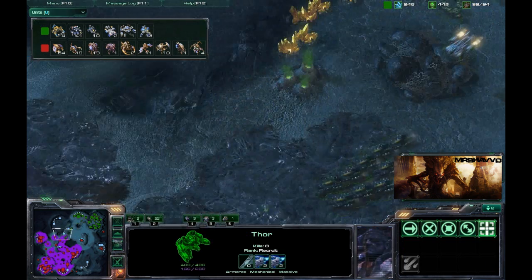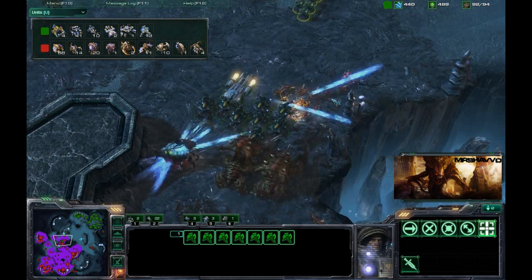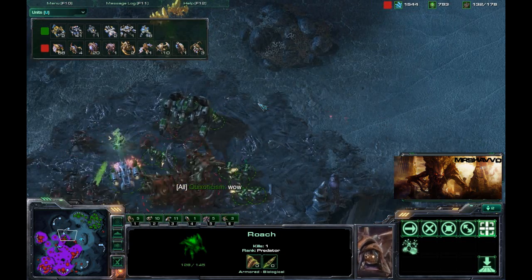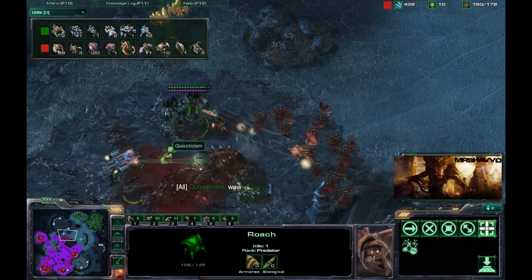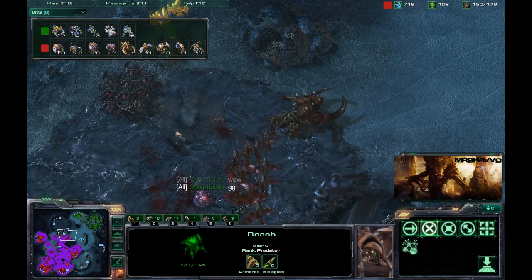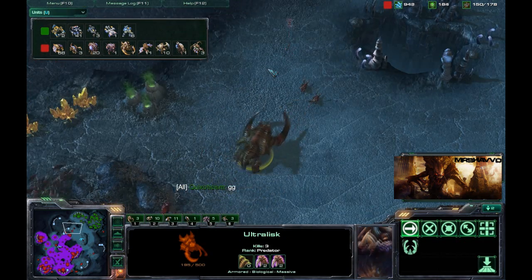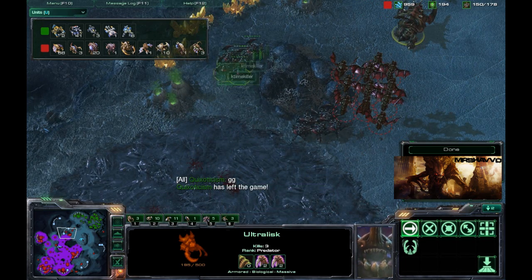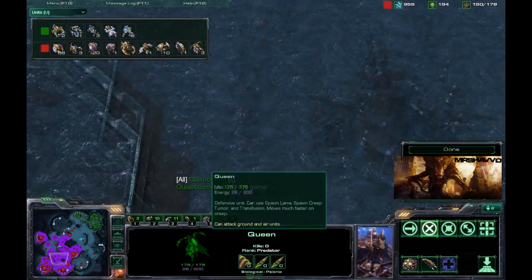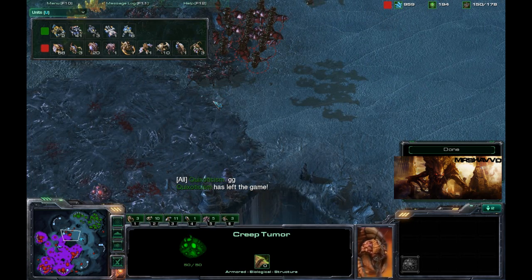Here comes a big push by Quix — he's got about nine Hellions. Here it comes, going to get a good surround. Here comes the Ultralisks trying to take off these Hellions, accompanied with Roaches — just mowing through the rest of the Marines. The Mutalisks come up and take off the rest of that Thor, so pretty much no match. Only lost a few Roaches and one Ultralisk. Quix calls GG as he realizes he cannot take on this force. Really good play by TimeKiller — good Creep spread, tons of Hatcheries, and he was able to come out with a win. Hope you enjoyed this commentary, more to come.